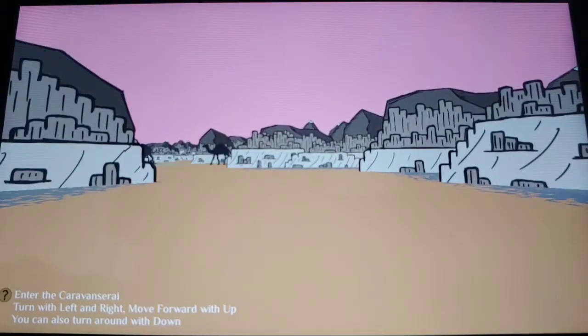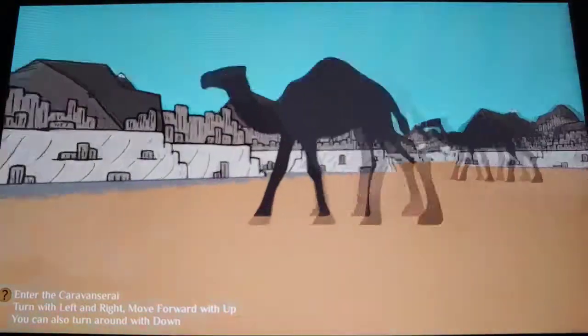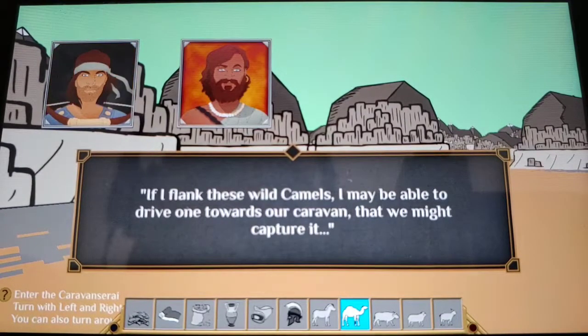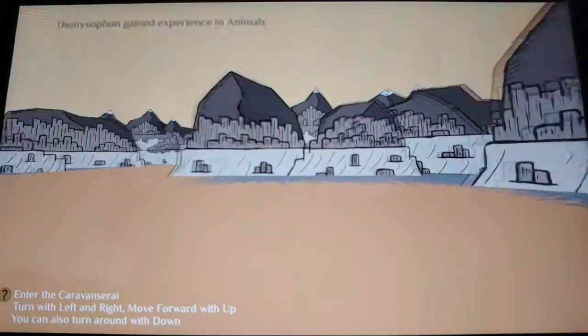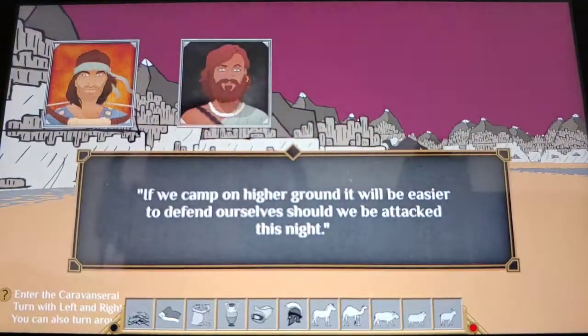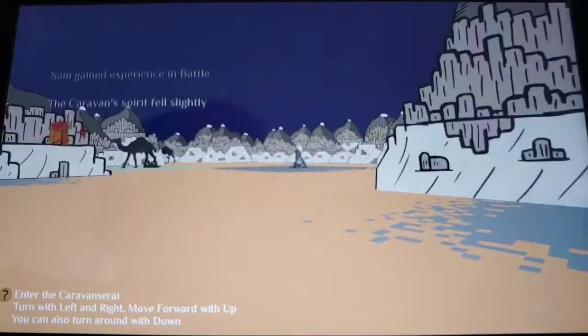I'm ready to continue on — camels! Beware of chasing camels near the mountains; ambushers could take advantage of our lowered guard. If I flank these wild camels I may be able to drive one towards the caravan so we might capture it. Let's try to capture a camel — hey, we got a camel, awesome! And we got another camel! Camel, higher ground — why not. Cool, we didn't get ambushed or anything.